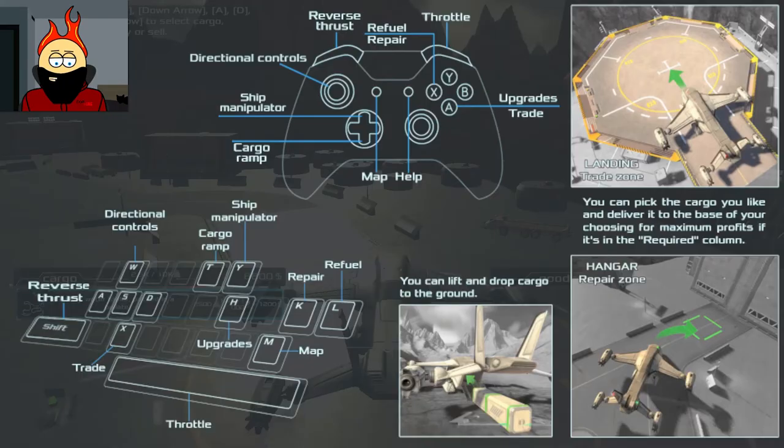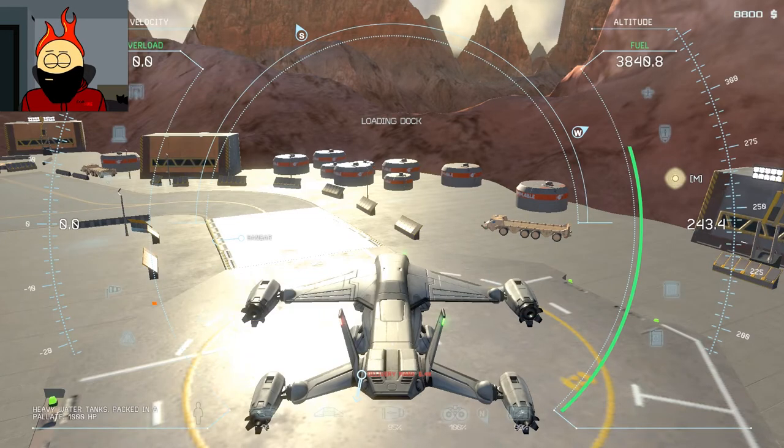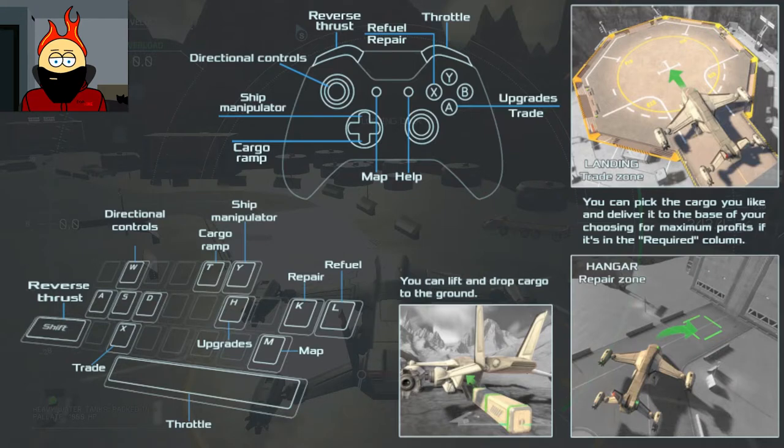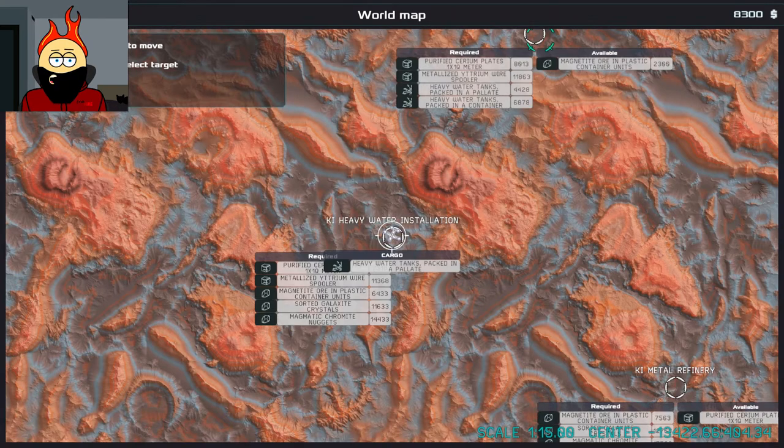Where are we going with it? I have no idea. What does Y do? I am so confused. Alright, repair, refuel — let's refuel. Awesome. Do we need repairs? I think we're okay there. So we've got west, south is ahead of us — where the hell are we going? Is there a map button? M — map! Awesome. So where are we going with this? Heavy water installation, okay. Space or return to select target. Oh, is this where we're going?